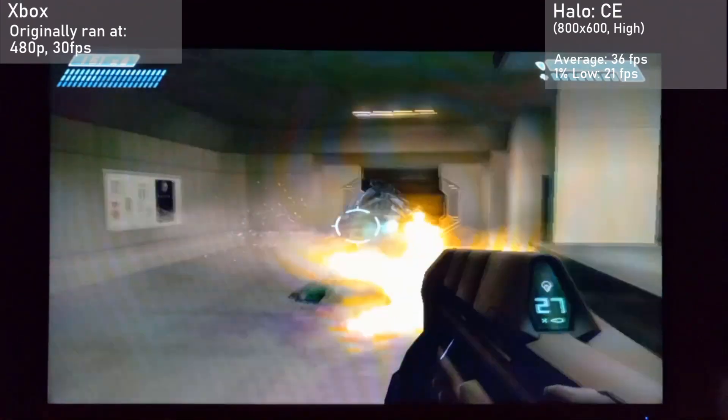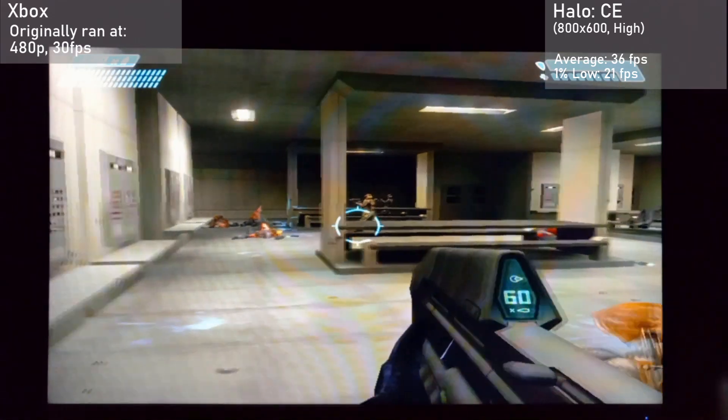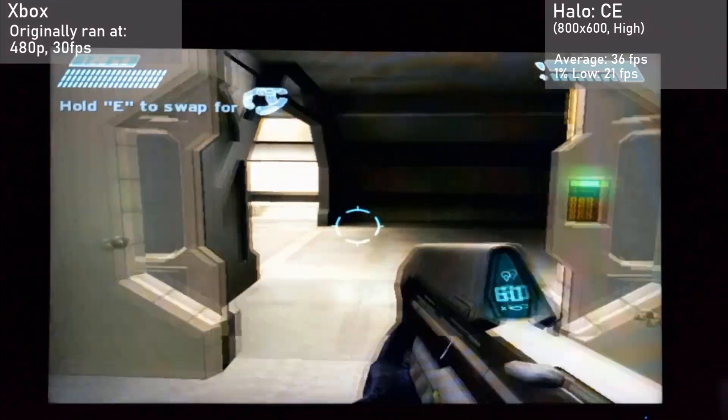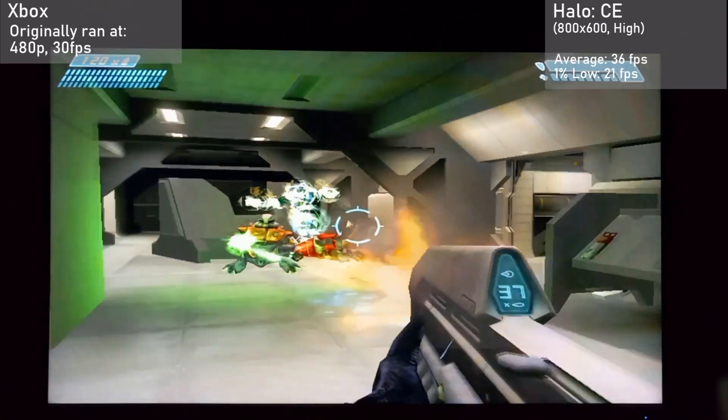Next is Halo Combat Evolved, running at 800x600 with the high settings. The card managed averages of 36 FPS, with 1% lows down to 21. Overall, the game ran about the same as the original Xbox, while looking a good bit better thanks to that increase in resolution and settings.